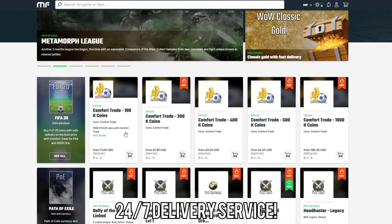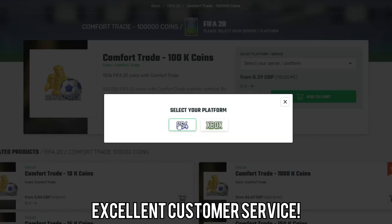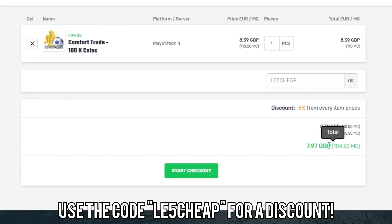If you want the cheapest FIFA 20 coins with a ban-proof system, make sure to go and check out Mule Factory - I've left a link in the description. If you use the code LE5CHEAP at checkout you will get yourself a 5% discount.